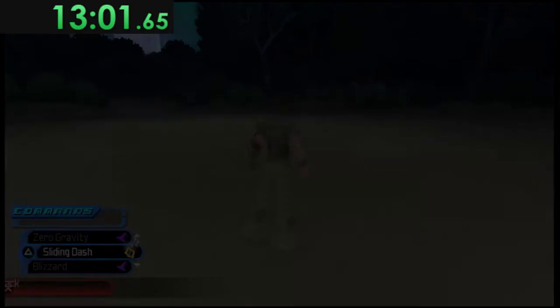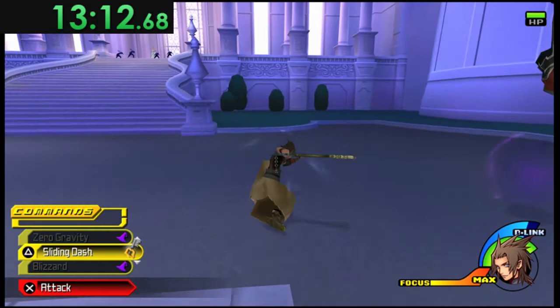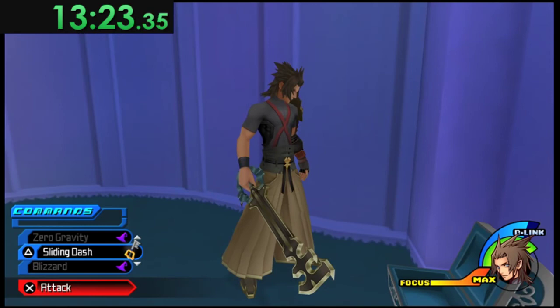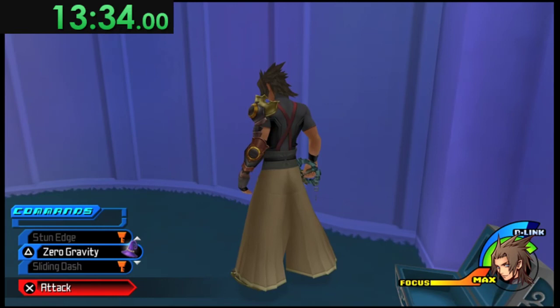Movement here is all dashing by pressing Square — I time them rather than mashing, so when one ends I start another. Right over here is the Pulsing chest I mentioned earlier; I highly recommend getting this starting out. If you have one Pulsing drop before this point you can skip it, but that's up to you. Then go quickly to the side, jump, it'll load into the cutscene, and we're at the Cinderella escort.